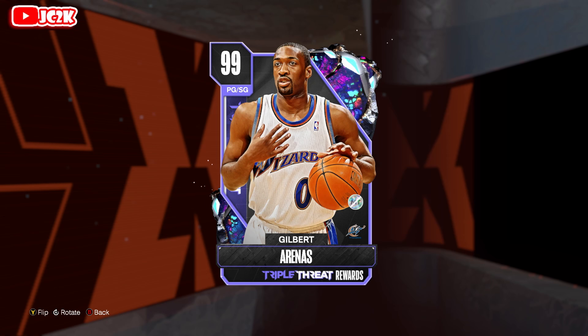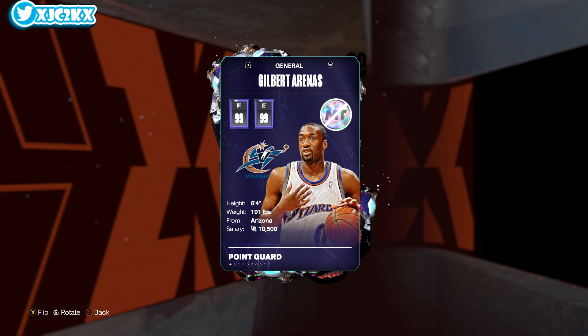This card is the reward for winning 100 Triple Threat offline games this season in NBA 2K24 MyTeam, and it looks like the best short PG in the game. What I consider a short PG is under 6'5" — 6'4" and under is a quote-unquote short PG in MyTeam, and anybody taller than that is not a short PG. That's just how I look at it.